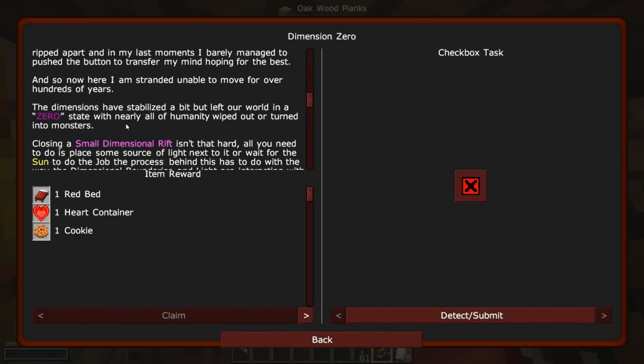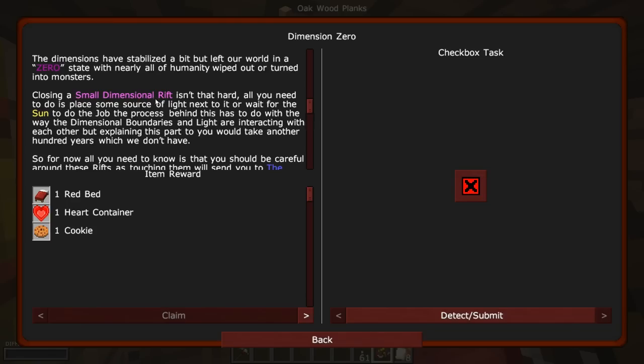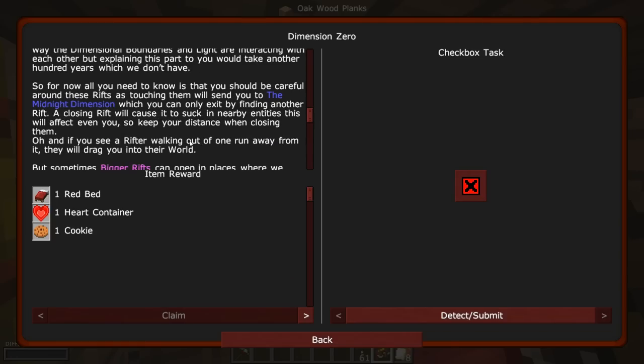When I was just about to implement the ability to control the outside from within the Tome, multiple dimensional rifts opened, letting monsters stream forth into this peaceful world, causing natural disasters like never seen before. The moment the dimensional barrier collapsed, my body got ripped apart, and in my last moments I barely managed to push the button to transfer my mind, hoping for the best. And so now here I am, stranded, unable to move for over hundreds of years. The dimensions have stabilized a bit, but left our world in a zero state, with nearly all of humanity wiped out or turned into monsters.